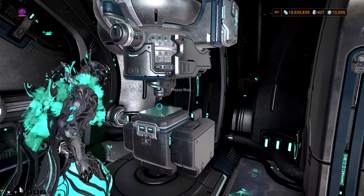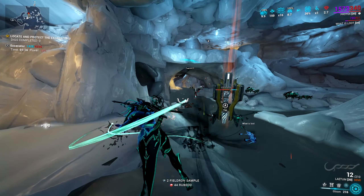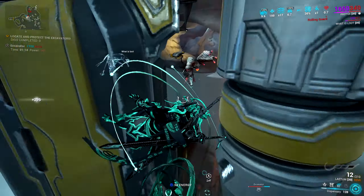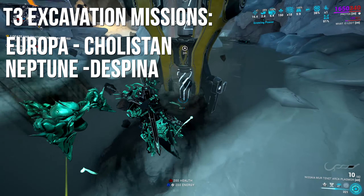Very important: do not sell Ayatan Stars. For newer players wondering where you sell Ayatan Sculptures, you go to the mod section in your Orbiter, then go to Ayatan Treasures, then go to Maroo's Bazaar on the bottom right, and then it takes you straight to her where you can exchange your Sculptures for Endo. Remember, do not exchange your Stars — you need to keep them for Sculptures. You can also do a weekly Ayatan Hunt to get yourself a free Ayatan Sculpture; there are plenty of videos out there explaining how to do these.